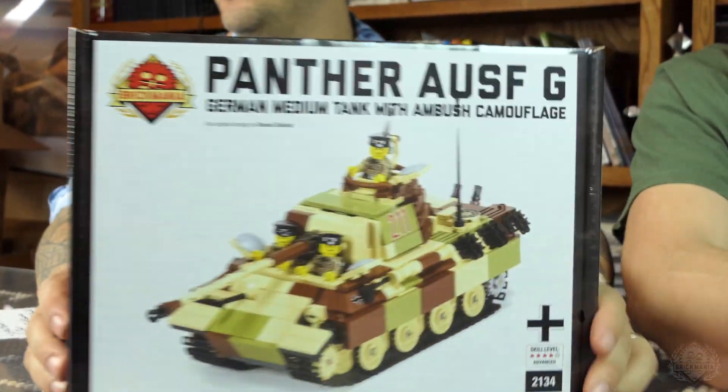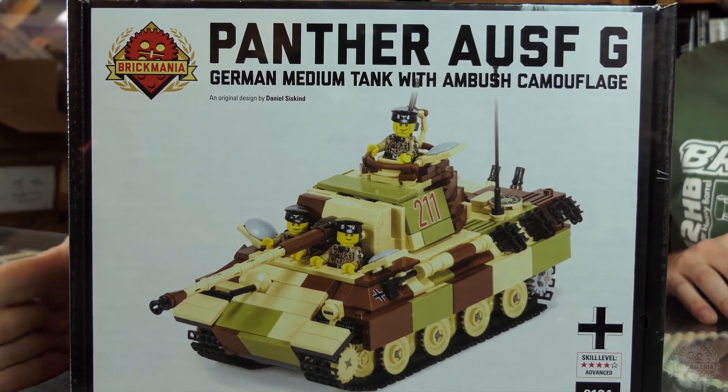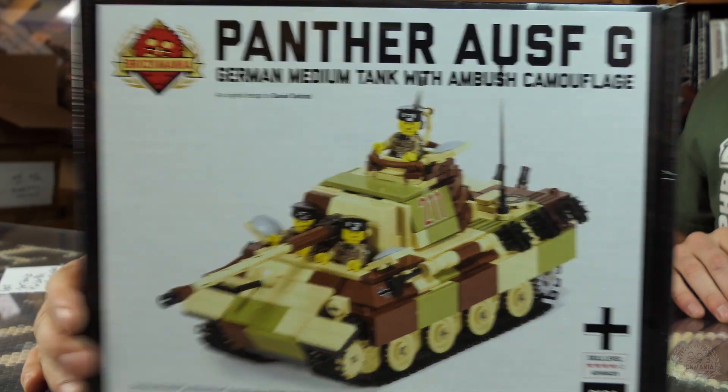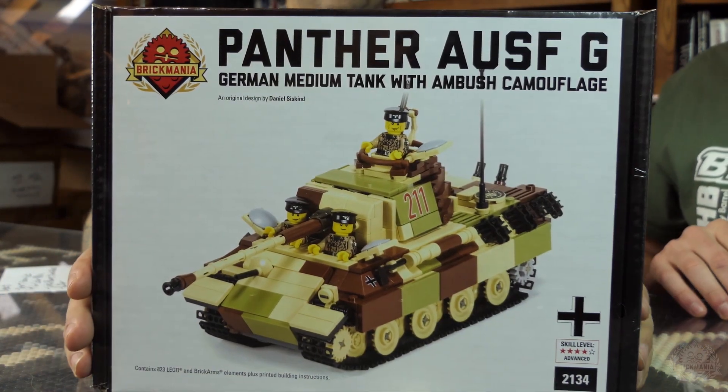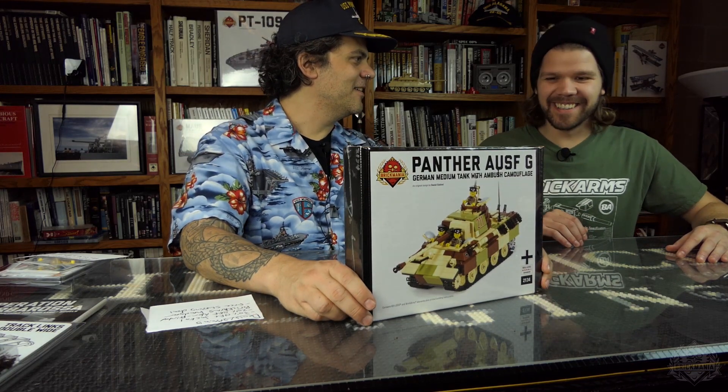Of course, the Panther Ausf G is back in stock — one of the favorite World War Two kits. What better thing to celebrate the holiday season than a Panther tank? Also restocked is the Police Spinner. There are lots more restocks coming in all the time, so check the website every day.